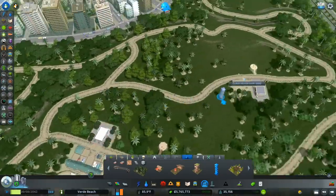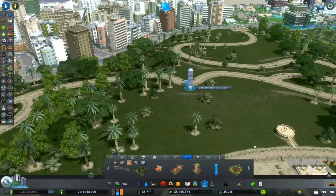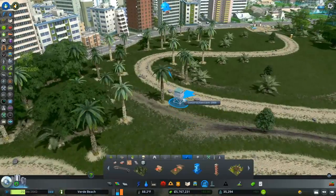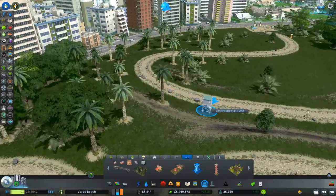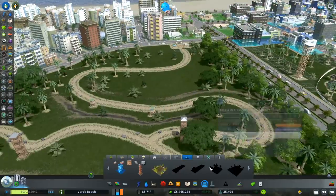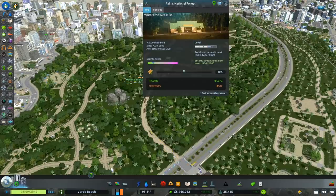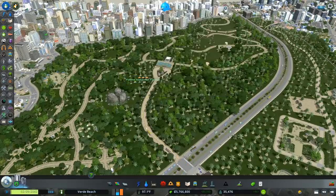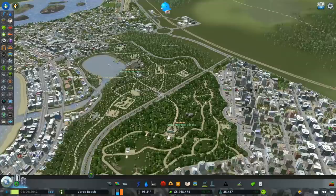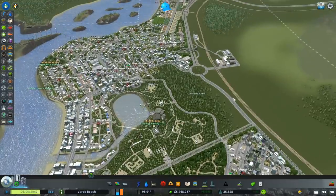I do still want to put some observation towers in - I think they're neat. I want to keep them not looking in people's windows, focusing them towards the view of the water, just providing opportunities for people - that's what it's all about. We have plenty of entertainment, we just need visitors at this point. I think we're in a very good spot. I might take a look at a couple of other things in the city while we're waiting to level up.